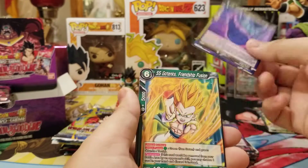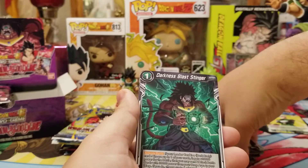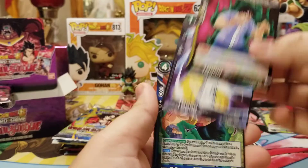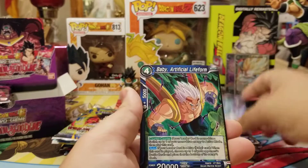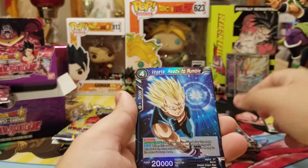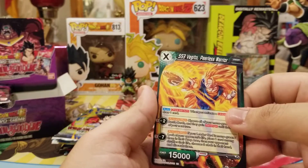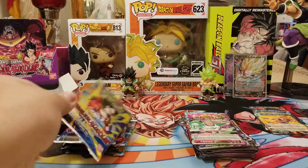We got Toa, Three Star Ball, Gotenks, Majin Buu, Dark Blast Stinger, Yamcha, Paragus, Baby, Baby Leader, Vegeta foil, and SS3 Vegito Peerless Warrior Unison.